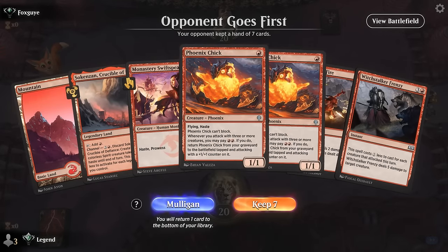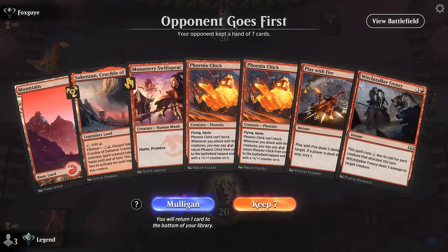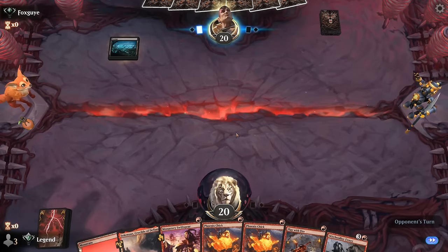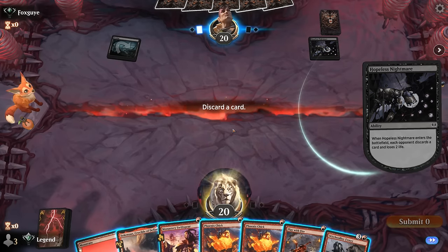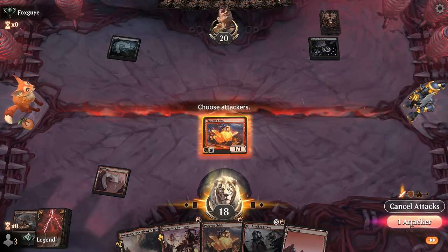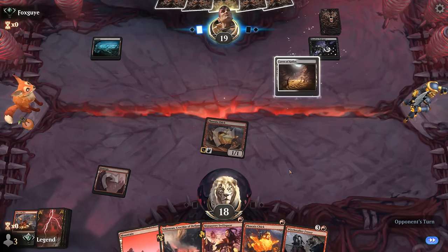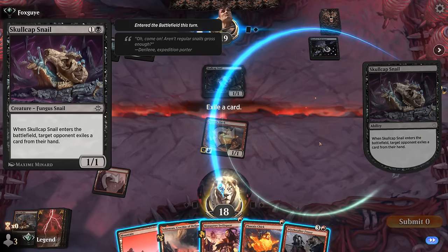We're on the draw — no Connecting the Dots but a decent amount of early pressure backed up by some removal. Hopeless Nightmare makes me discard. Against mono black, Play with Fire is kind of mediocre since it doesn't hit the more impactful creatures. We'll lead with Phoenix Chick, even though there are removal spells that only hit one-toughness creatures. The Snail exiles a card, so the opponent is definitely on a discard deck.